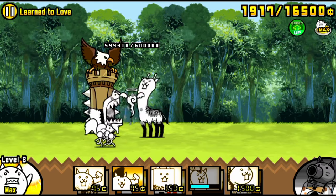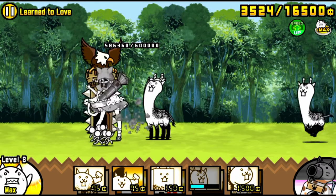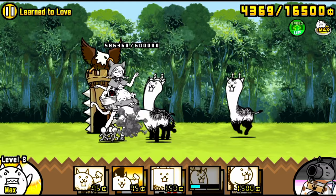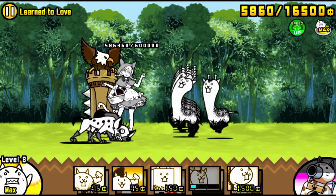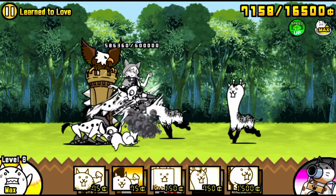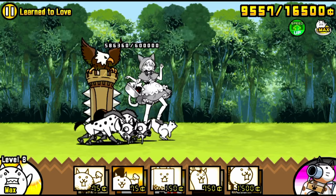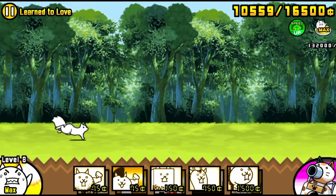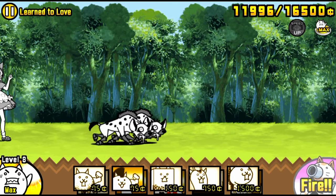Here we go. As soon as you start this level, yes, you do want to bring a Rich Cat. Rush the cat base as soon as you start. Mina will come out and this is your chance to get as much damage as possible on Mina, but be careful not to over-push because you don't want to stall the hyenas too long.